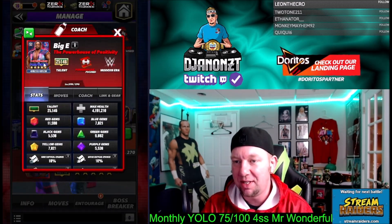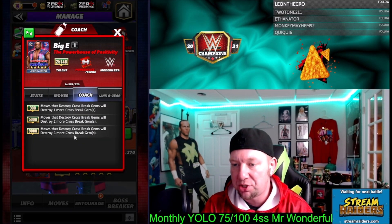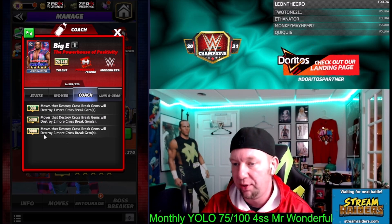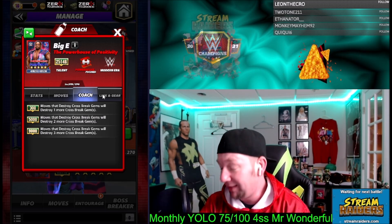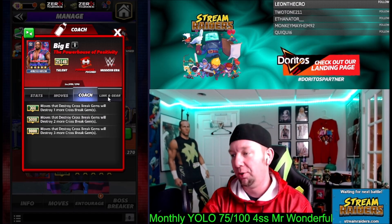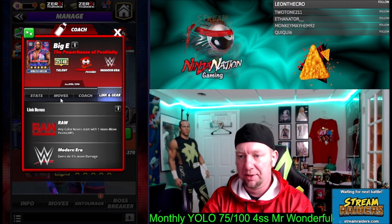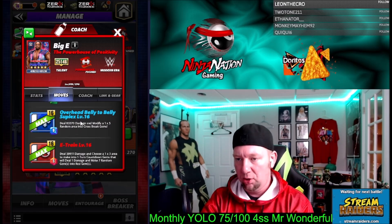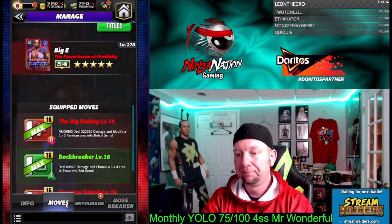Let's take a look inside his poster - he is Modern Era Powerhouse and he's got a coach move: moves that destroy cross break gems will destroy up to three more cross break gems at 9K. That could actually be pretty awesome. I'm not thinking of anybody straight off the top of my head, but I know there's definitely someone on my roster that'll benefit from that. No gears as of now.